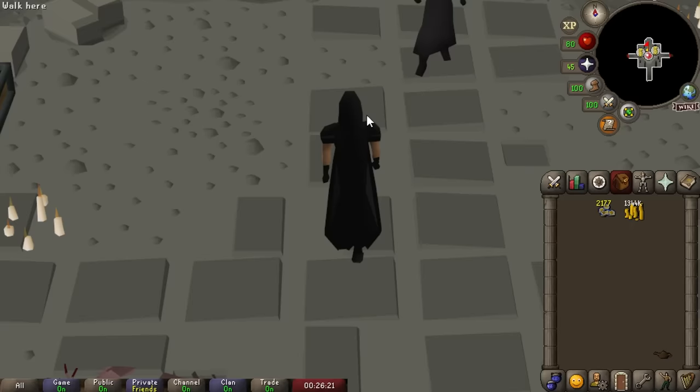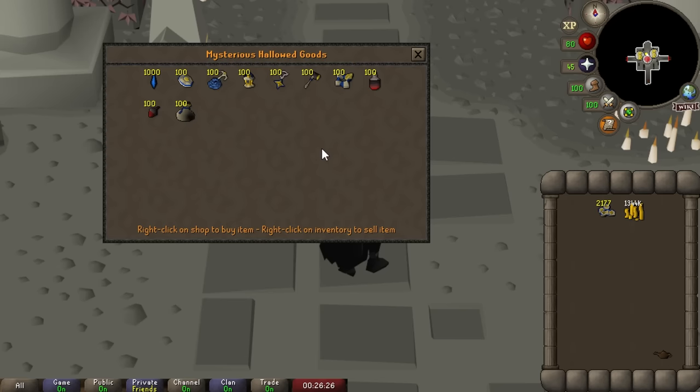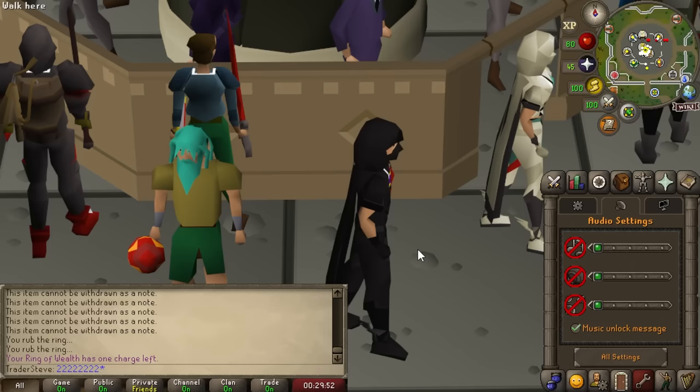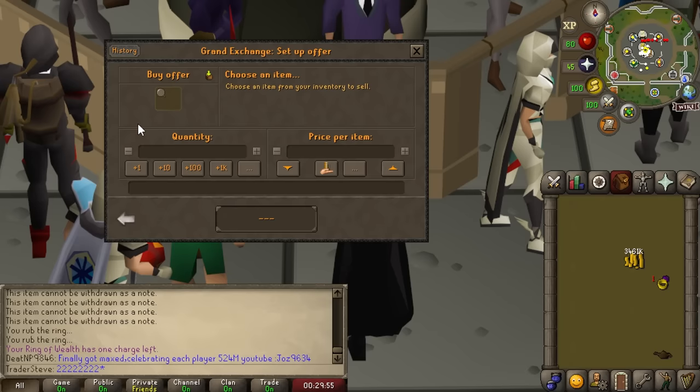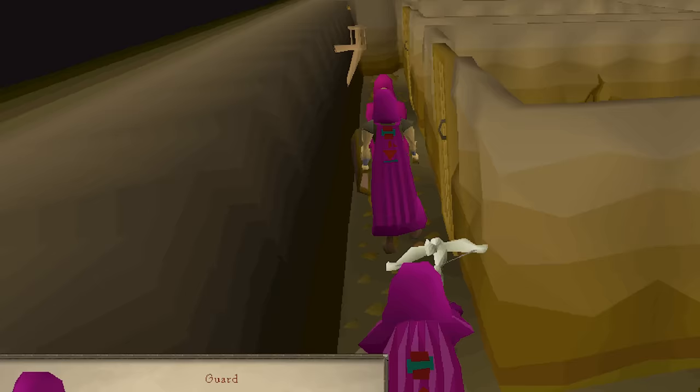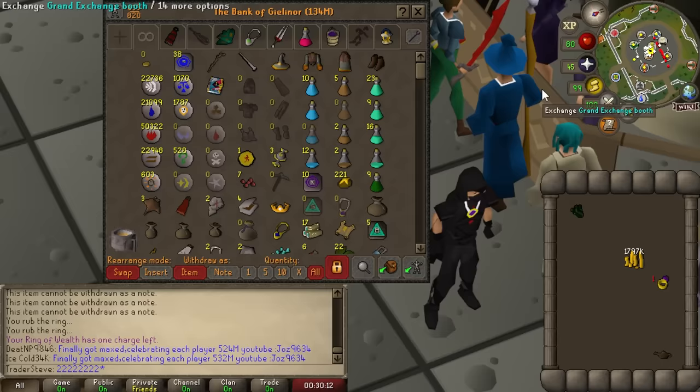We've been saving up hallowed marks — 2100 of them, enough for 21 hallowed sacks, which should be another 1.5 to 2 mil cash. Dumping them all gives about 3 mil to work with. With this money we're making a small detour to complete Goblin Diplomacy — not only do we get 5 quest points for that, but it also unlocks Lost Tribe and Death to the Dorgeshuun, giving even more quest points plus an entire underground city. We're going for the black tourmaline core, about a 2-mil item, as the chunk unlock.